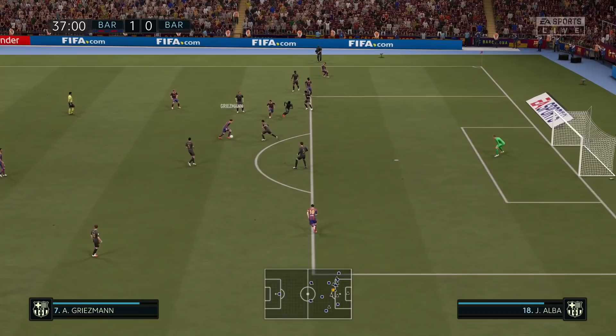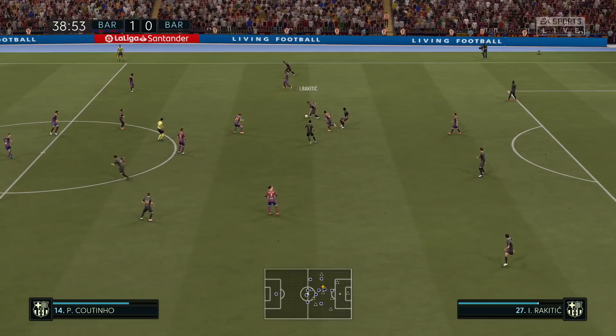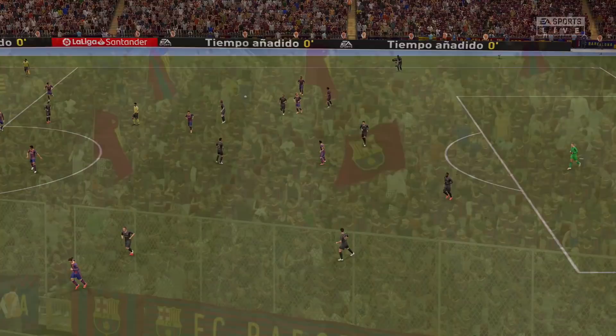Frenkie de Jong looking for Felipe Coutinho. All the possession is with Koeman's team. Ansu, Coutinho, Griezmann — looks for Felipe Coutinho, just about saved. Rakitic, Busquets and Iniesta are getting completely overwhelmed in that midfield.